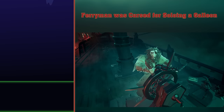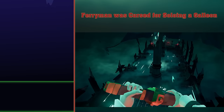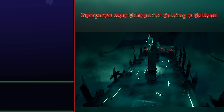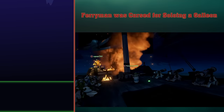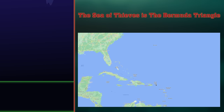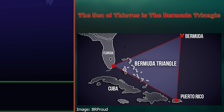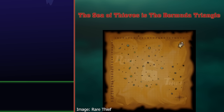Ferryman was cursed for soloing a galleon. I think what it means is that the ferryman is cursed to solo a galleon for all eternity. If you've ever played on a galleon solo, you'll know it's the worst thing ever. Long loading times only affect you. Whilst you're taking a millennia to load, I'll be respawning as quick as I like and burning your ship to a crisp. The Sea of Thieves is the Bermuda Triangle. Sorry to burst your bubble, but the Sea of Thieves' canonical position is not in the Bermuda Triangle. Whilst it is very close to it, it isn't quite within it. The Sea of Thieves is also drastically smaller than the Bermuda Triangle. Does that look like a triangle to you? No, it's a quadrilateral. You need to get your thick head out of imagination land and get real.